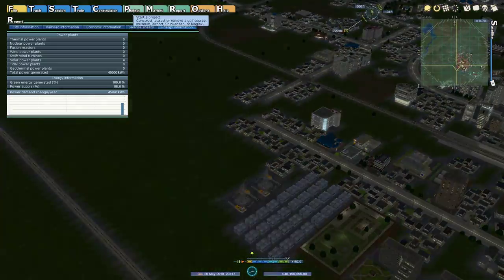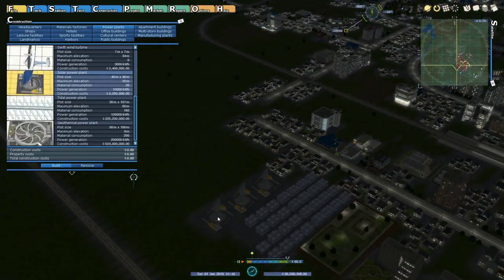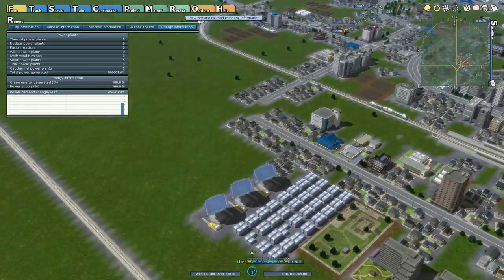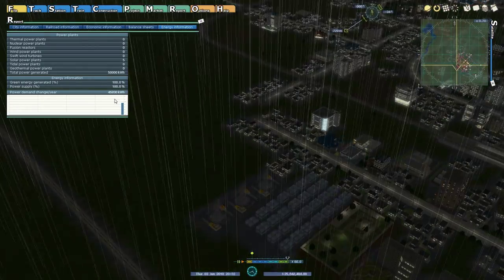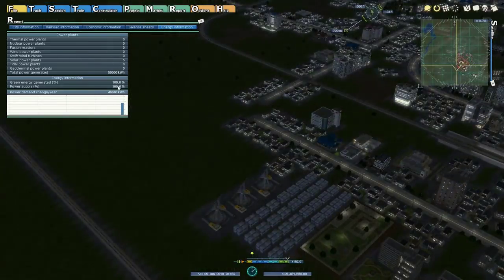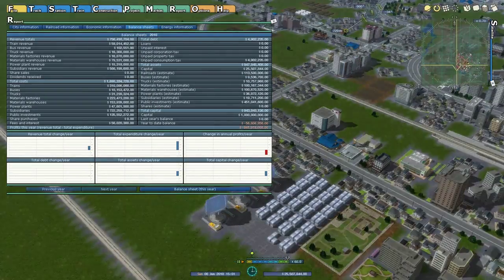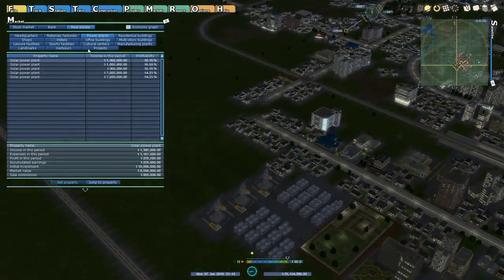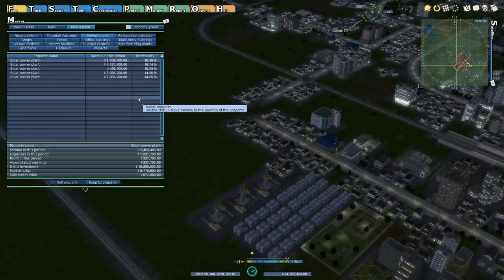We could actually go with another power plant here, so I will. There we go — we're at a good point where we're close to meeting the demand. And our profitability reflects that at a fairly solid 15%.